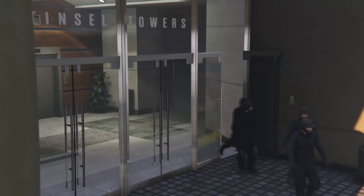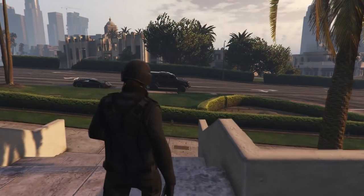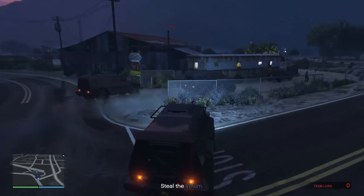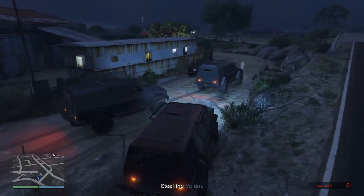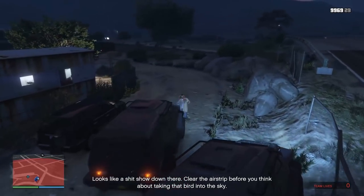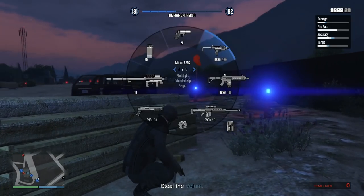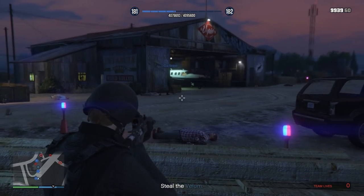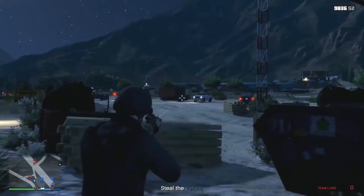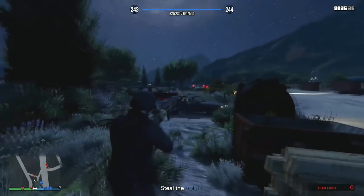The first setup is stealing the plane from the airfield. This one isn't too difficult, but I'd recommend taking armored cars — the Insurgents or the Karumas — so you can park them on the runway and use them as cover. The basic tactic is to have one person covering in each direction so you're never going to get people coming up behind you. Dig in, find good cover, and start taking out all the guys inside the airfield area to start with. Then once you've taken those out, more Vargos gang members will start showing up in their cars.